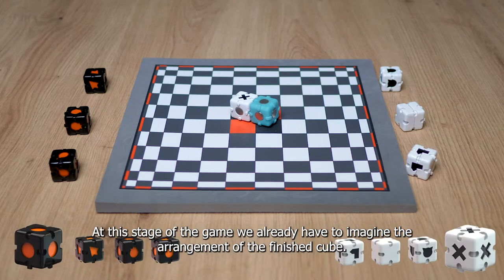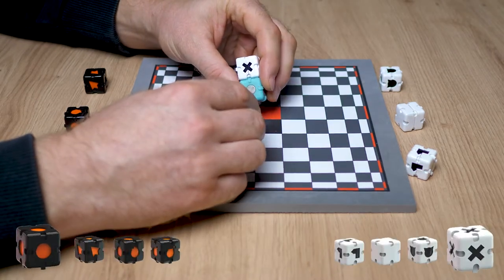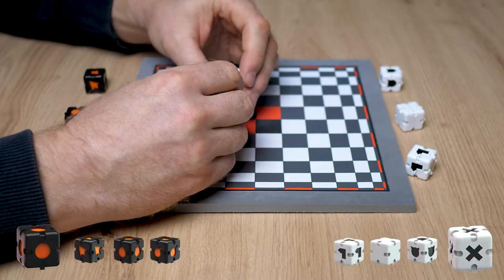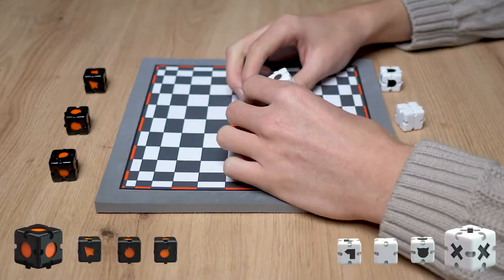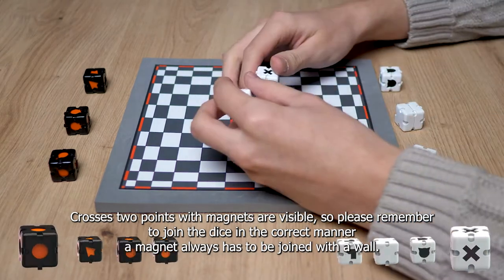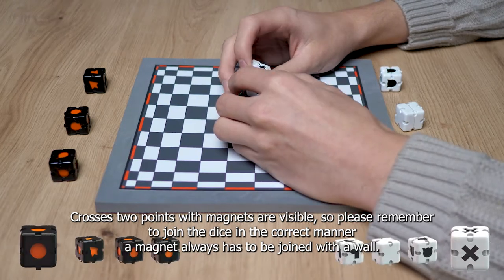At this stage of the game we already have to imagine the arrangement of the finished cube. Join the dice with the core using its wall with a cross. Crosses — two points with magnets are visible — so please remember to join the dice in the correct manner: a magnet always has to be joined with a wall.